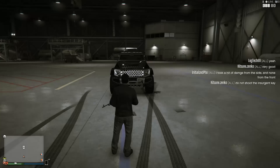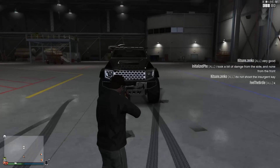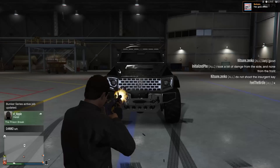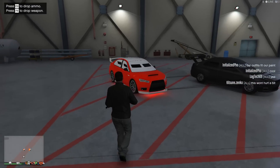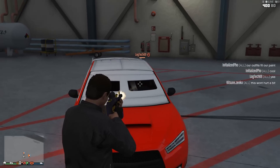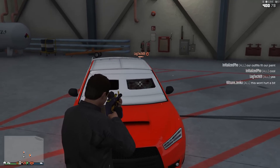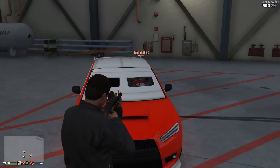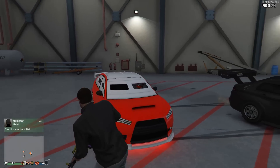Moving on, we have full metal jacket ammo, which is intended to deal damage against armoured cars like the Kuruma and the Insurgent — which is what I tested it on. Normally a Kuruma's windows ensure the safety of the occupants inside from being shot in the head, but not with full metal jacket. These bullets absolutely devastate the windows of a Kuruma and in three or four shots I have a clear sighting of the target inside.